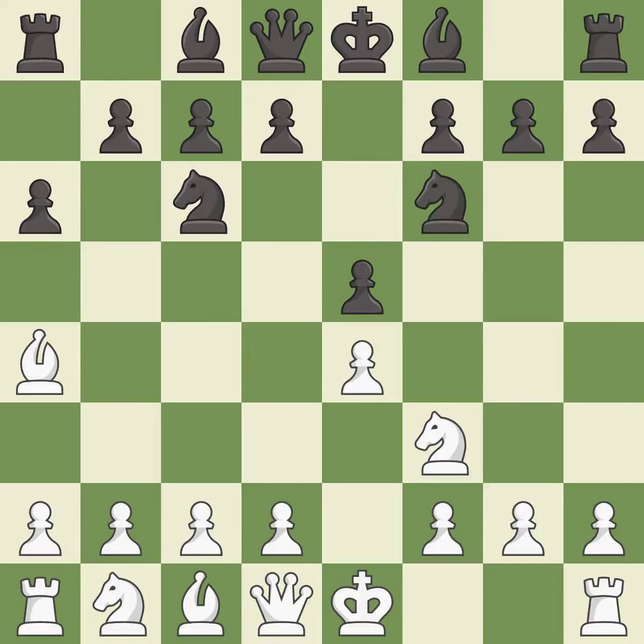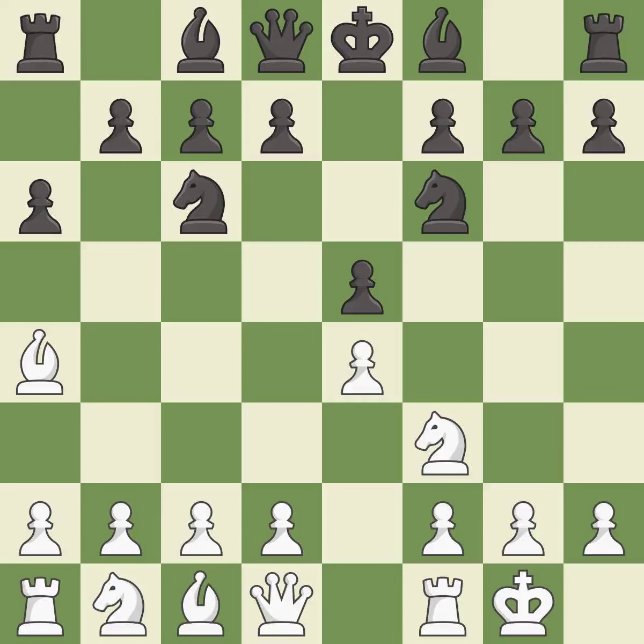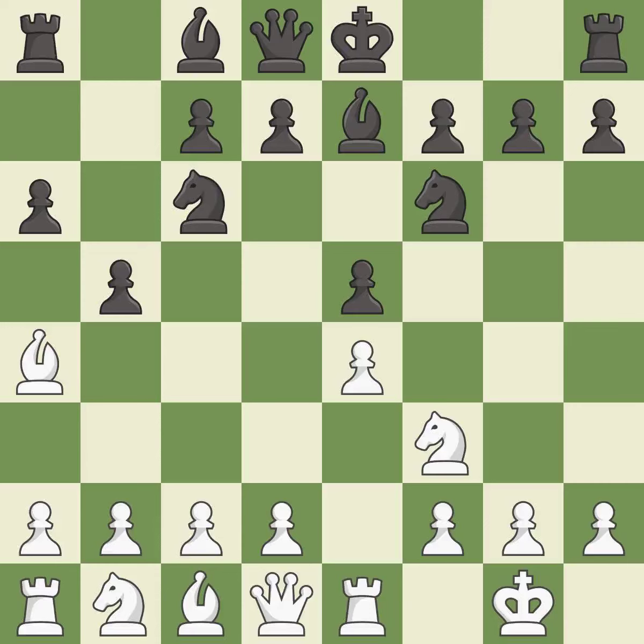Nf6 attacks the undefended E4 pawn and develops the knight at the same time. Castling gets the king out of the center and prepares to develop the rook to E1. Be7 develops the dark-squared bishop and prepares to castle. Re1 centralizes the rook and protects the E4 pawn. B5 gains space on the queenside and forces the bishop to the B3 square.